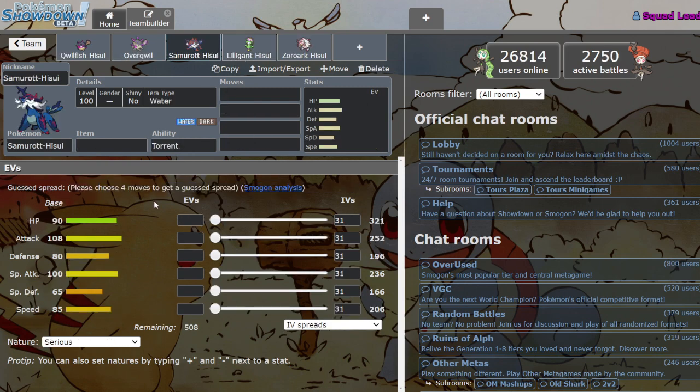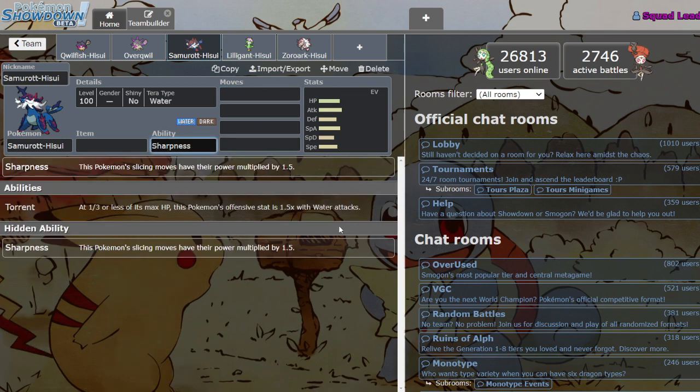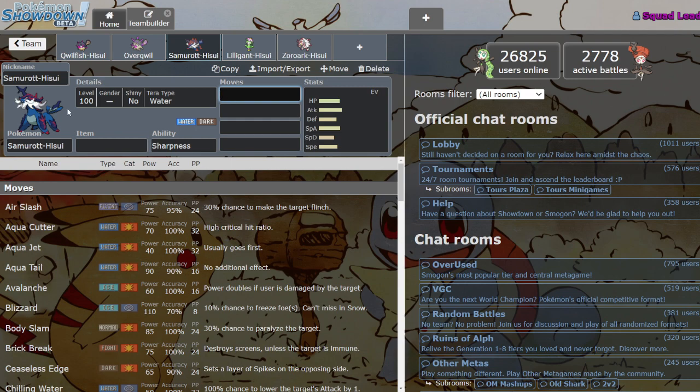Next up we got Hisuian Samurott — this Mon is pretty nutty. Like Typhlosion, this was a very necessary upgrade to Samurott, because Samurott has always been, in my opinion, one of the most mediocre and uninteresting Water types in the game. There's not a lot about him that makes him stand out — pure Water type, whatever moves, stats nothing to get crazy over. But now he's part Dark, which is an amazing type, and he also has Sharpness, which is an insane ability new in Scarlet and Violet.